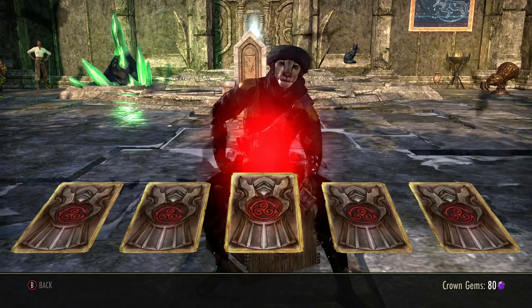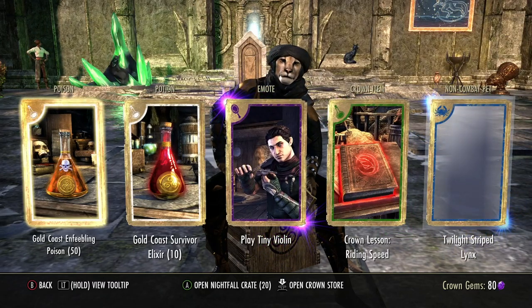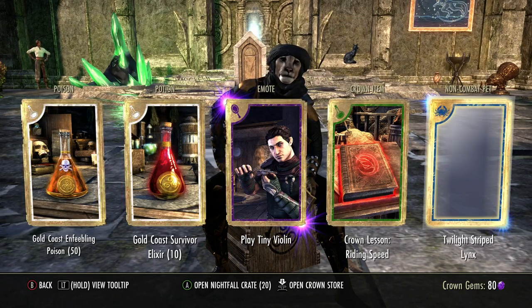I got almost all the stuff I wanted actually. Oh! Extra card — throw me a bone! Yes, that's what I want. Play tiny violin — what is this? Twilight Stripe Links.